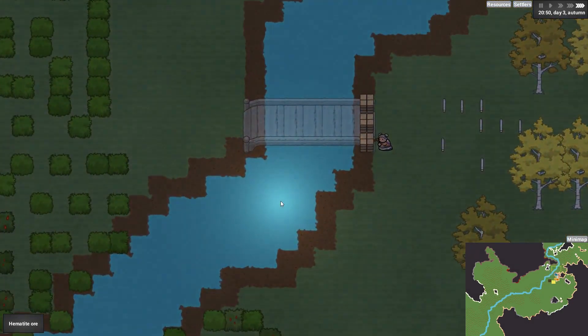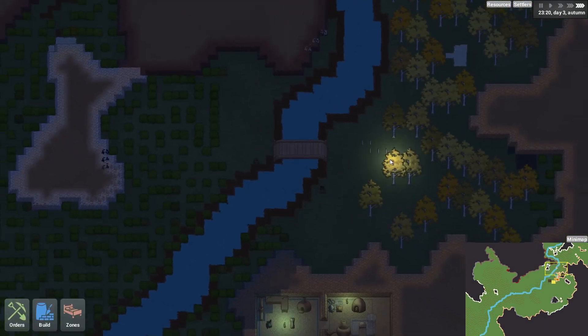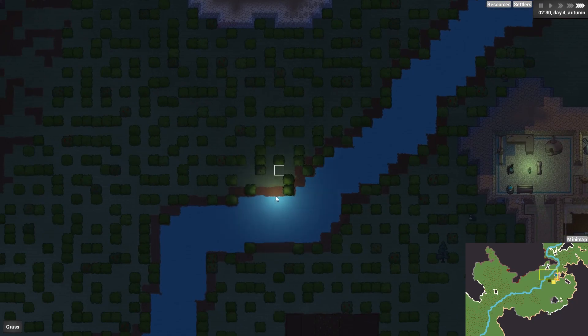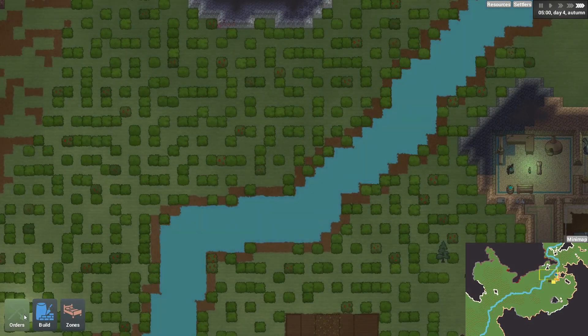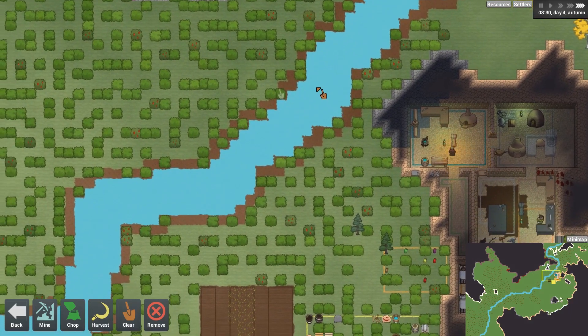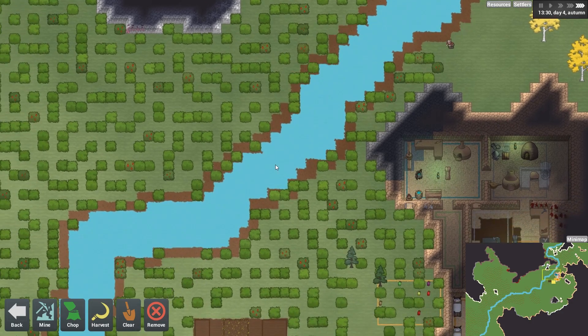We've now also chopped down the silver birch. Someone's on the wrong side of the bridge. They went and removed that bush — you can actually clear things that way. I wouldn't have been able to get on either side of the river previously because I didn't have a bridge — another little Catch-22. As far as I can tell there's no tutorial in the game at the moment, so you're a bit on your own when it comes to discovering certain problems.